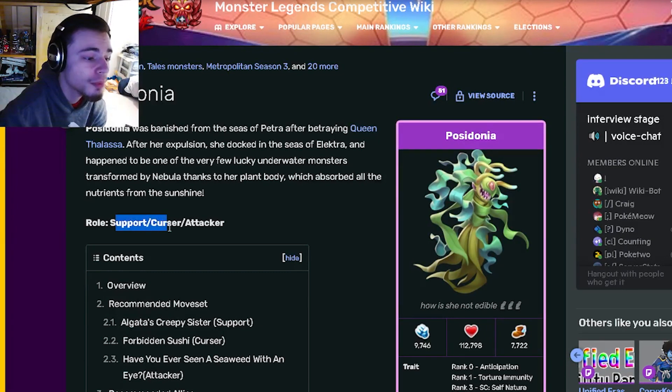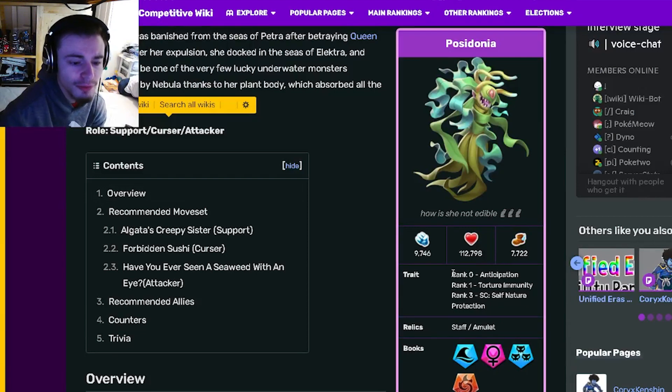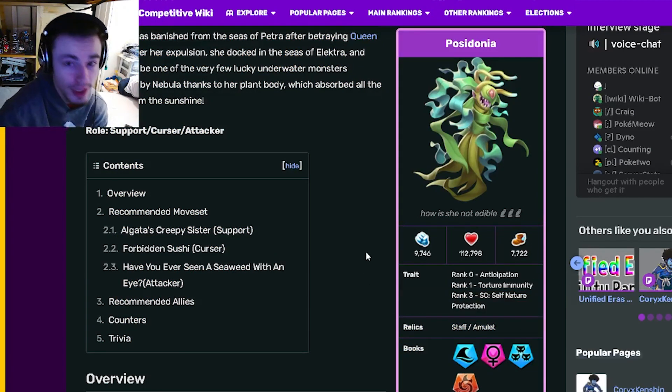Pesidonia is going to be a support, curser, or attacker — you can use her as any of those, because she does have a very wide range of amazing moves. Her traits are going to be rank 0 anticipation, rank 1 torture immunity, and rank 3 self nature protection. All three of those are pretty good, especially rank 0 and rank 1. And then her relics are going to be staff and amulet, which are also pretty good relics.